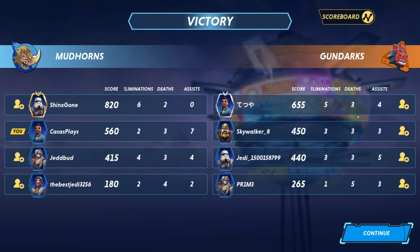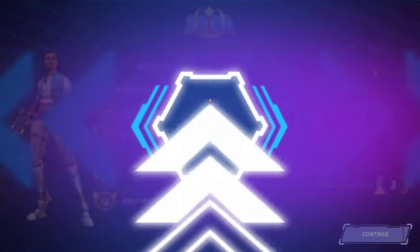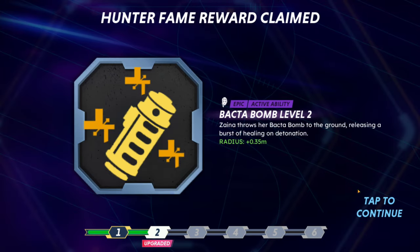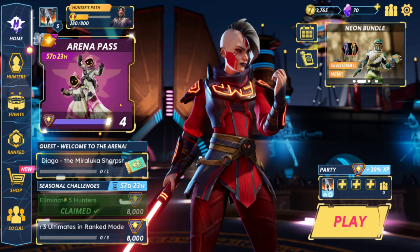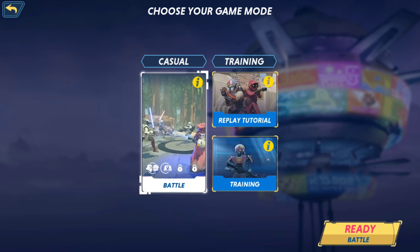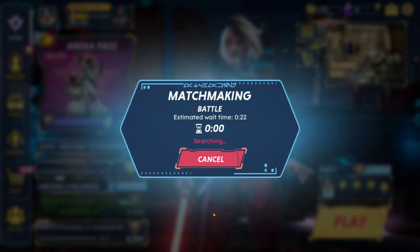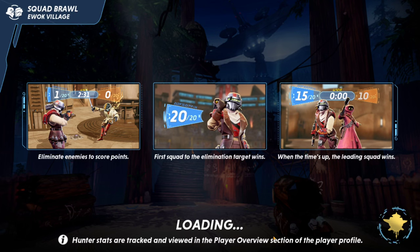Now you can actually add friends. I think all the previous matches might have been bots, because if that didn't show before I don't know how that would work. We just matchmake - now it's actually showing a match wait time of about 22 seconds. It might have been all bots, which makes sense starting out.